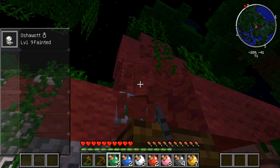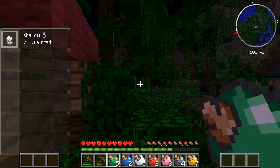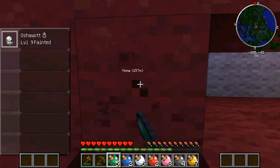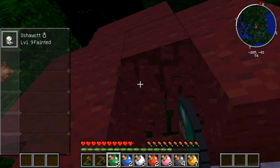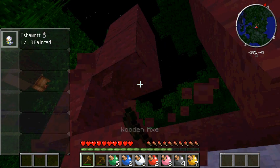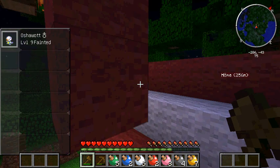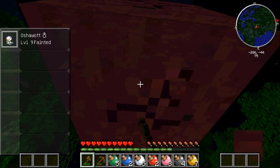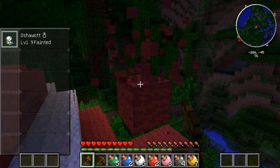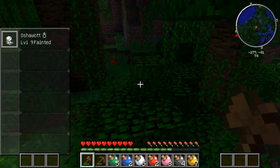Before we go, can't forget this wool — cannot do that. We're going to just take some wool. Beds are nice, it's always nice to have beds. I wonder if an axe would go through this faster — I think it goes slightly faster. Shears would obviously go through them the fastest, but I think this is slightly faster than my hand. Awesome. We got 16 wool — that's plenty, that's enough for five beds.